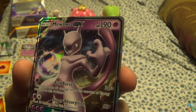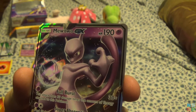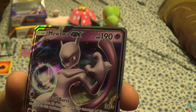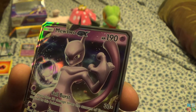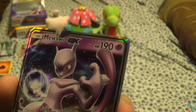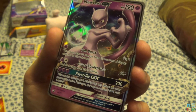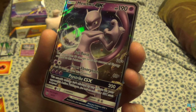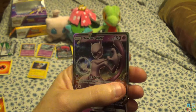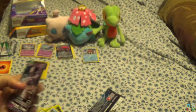Let's see — Full Burst: this attack does 30 damage times the amount of energy attached to this Pokemon. Oh boy. If I get a duplicate of this, it's going in my Psychic Fire deck, definitely. Super Absorption: heal 30 damage from this Pokemon. And Psystrike GX for 200 — this attack damage isn't affected by any effects on your opponent's active Pokemon. But still, that 30 damage times the number of energy attached to Mewtwo? Dang.